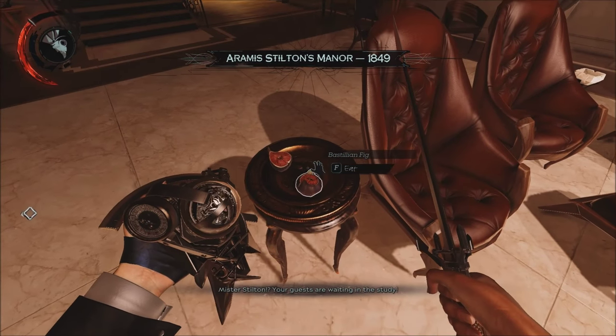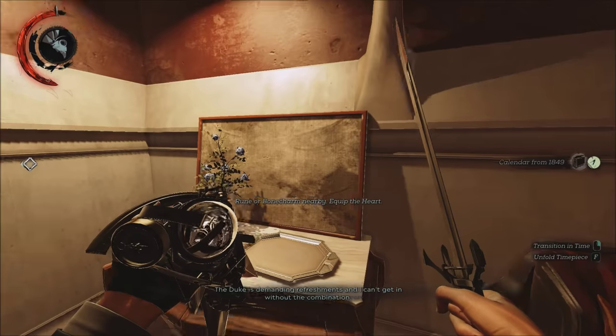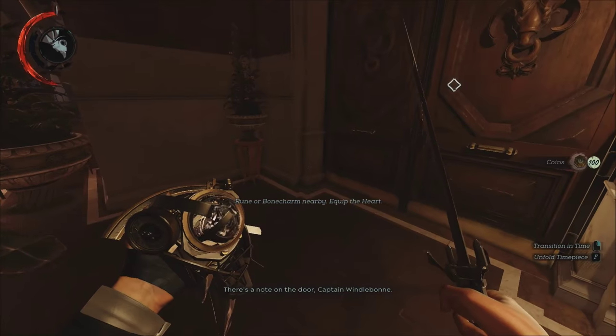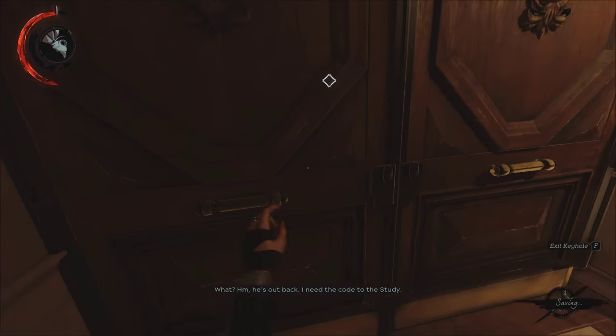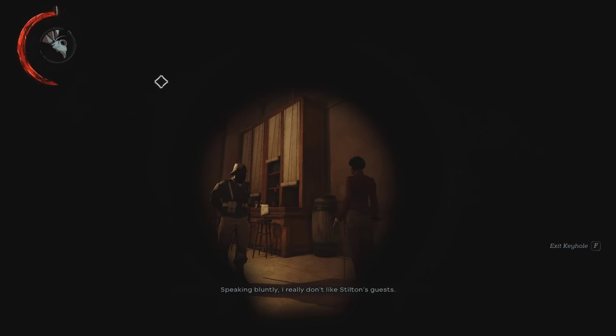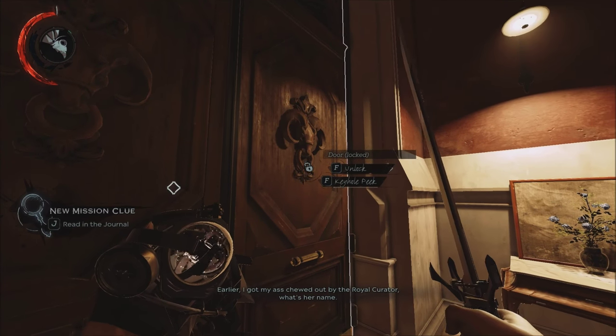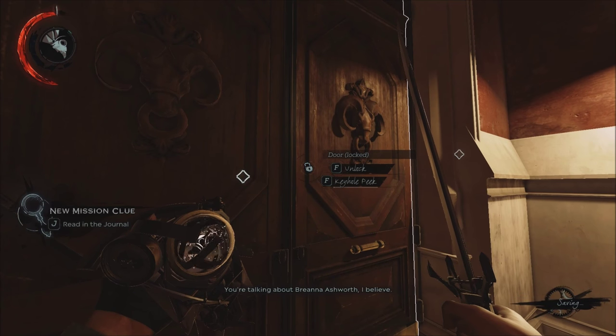And when you right click — or whichever button is your power — then you'll be able to travel through time. When you first come through here and travel through time, you're stuck in this room. This door is locked and you have no way to get out, because you can't use your powers in this mission. The only thing you can really use is this timepiece.